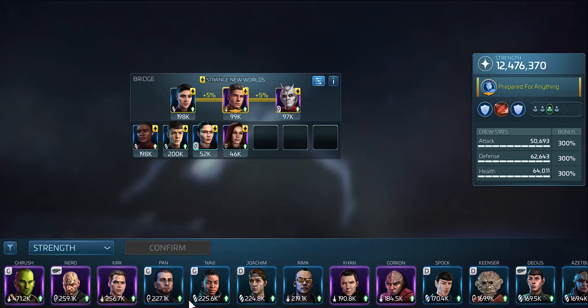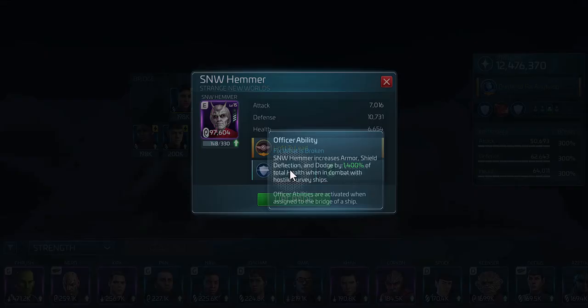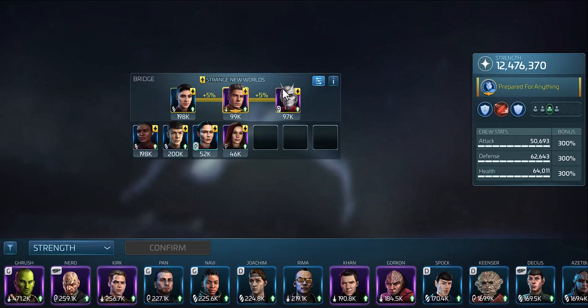The next set of crews we're going to get into are the Strange New Worlds crews, which are primarily sourced through having the Mantis ship. These are awesome hostile grinding crews based on which officers you're using and which ship type. In this specific example, regardless of what ship type you're on, using Hammer and stacking health — Hammer increases armor, shield deflection, and dodge by 1400% of the total health when attacking survey ships. So having any of these officers with Hammer will allow you to grind for faction rep hitting survey ships.